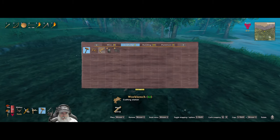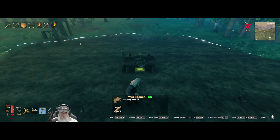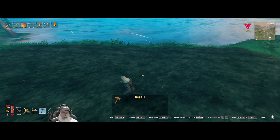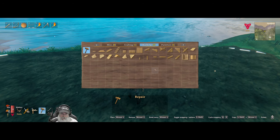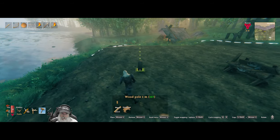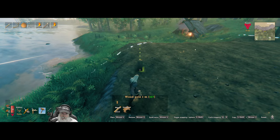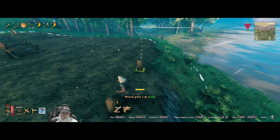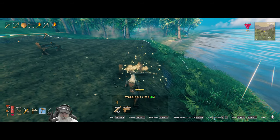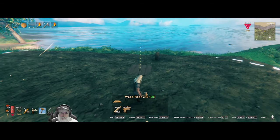First thing I have to do is build a new workbench because those Greydwarf fuckers came along and broke my bench - rude as hell. I like to put all of my houses in this game up on foundations, so let's start with the one-meter pole. Maybe we better come back just a little bit. Let's start with that and then we'll go to the floor.